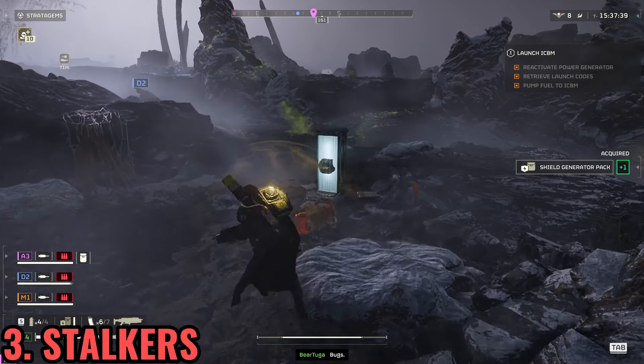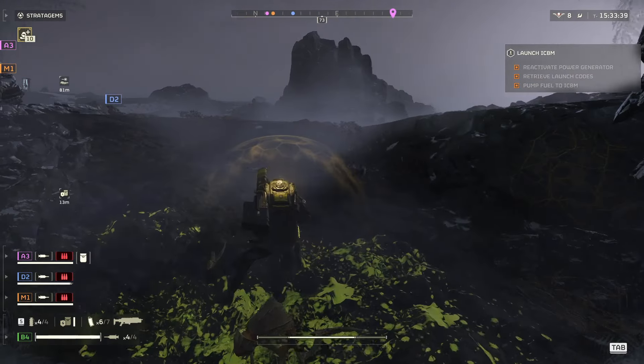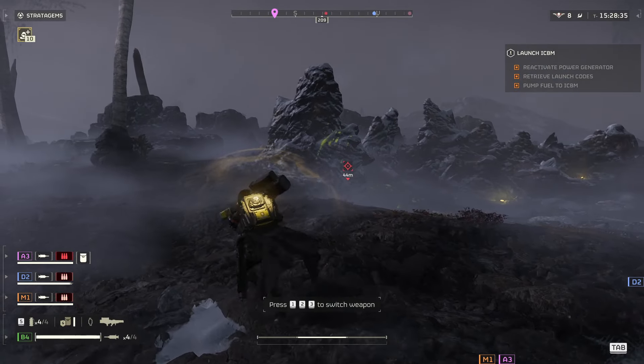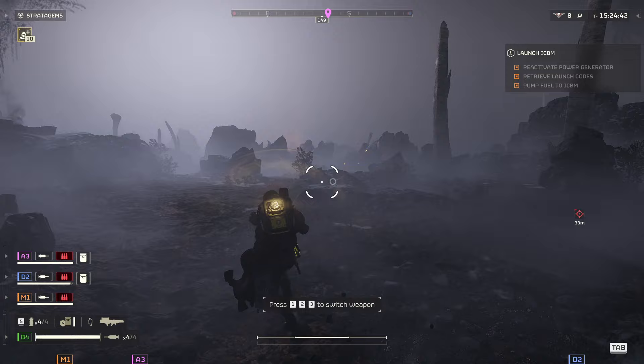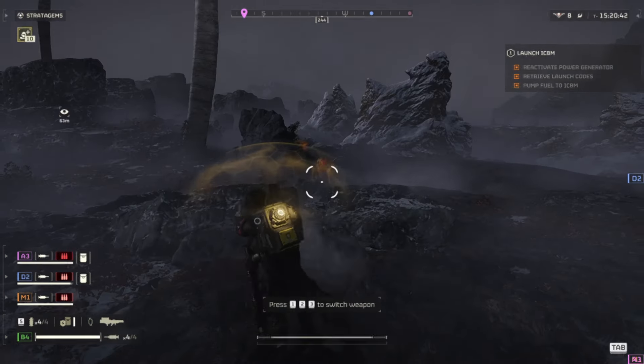When stalkers are appearing, pay attention to which direction they are coming from, because the nests will be in that direction. Open your map and ping the direction you need to go. This also informs your mates to watch out for stalkers coming from that direction.